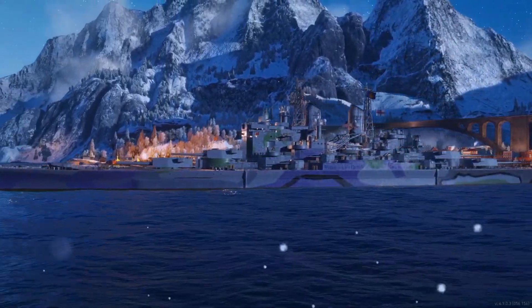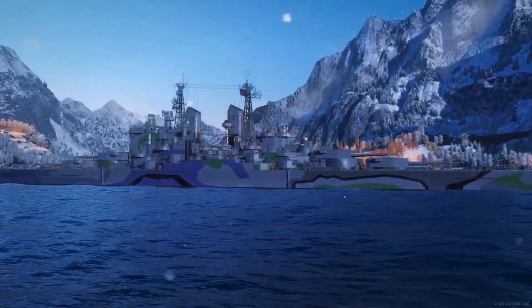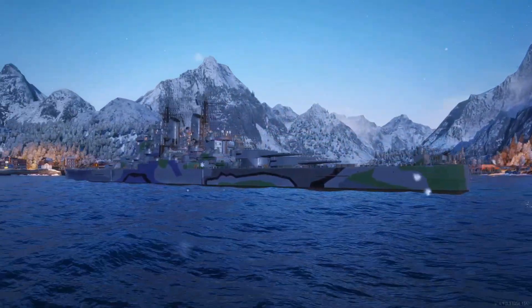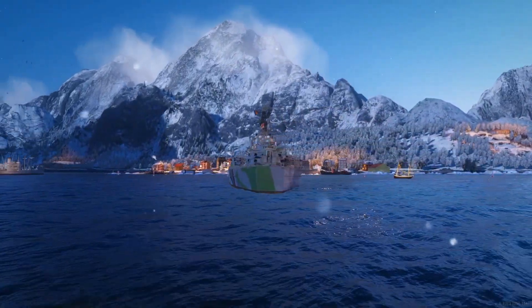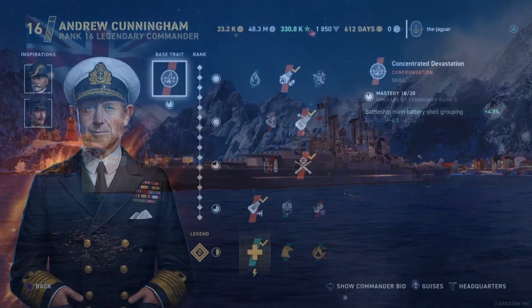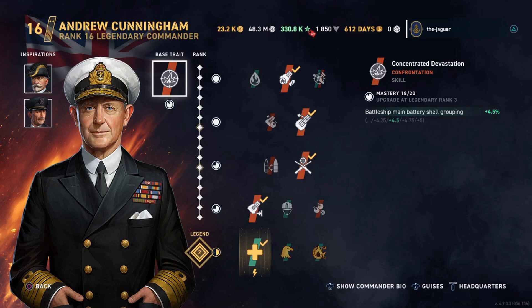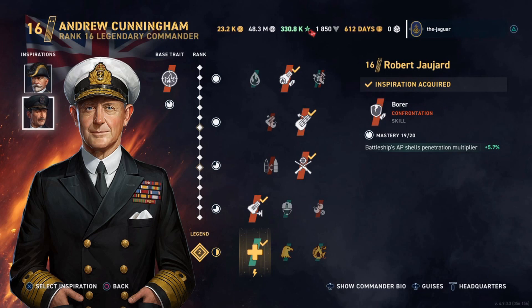The ship has 16 main guns which reload pretty quick, but they are only 14-inch guns. Let's check out the setup of the ship and the commander, Andrew Cunningham. His base trait is Concentrated Devastation, which improves the battleship's main battery shell grouping. Then we have Paulo de Ravel — Time is of the Essence, which improves main battery reload time. And Robert Jujard Borer, which improves the battleship's armor-piercing shell penetration.